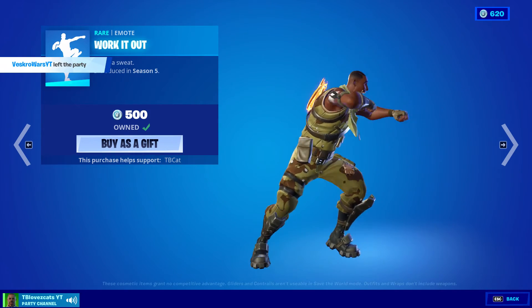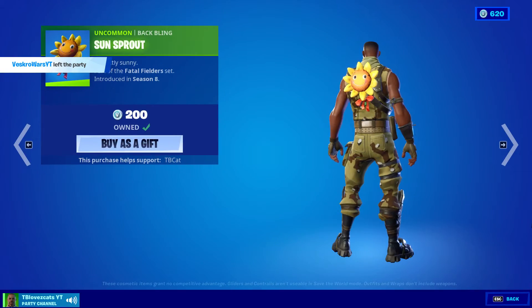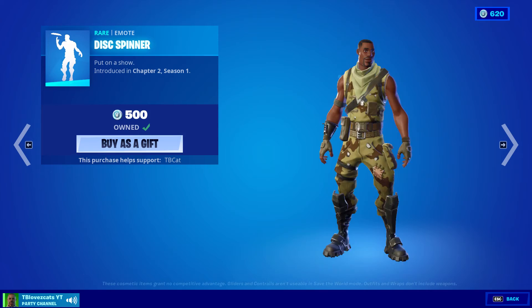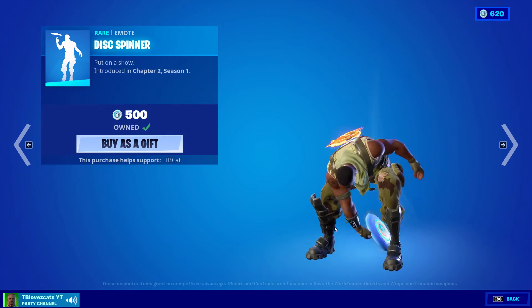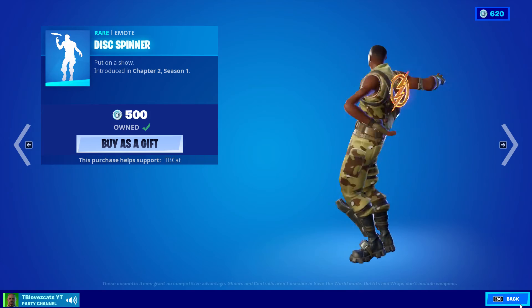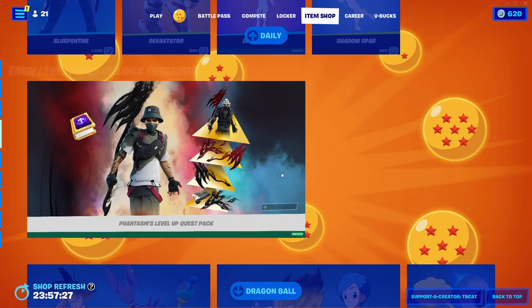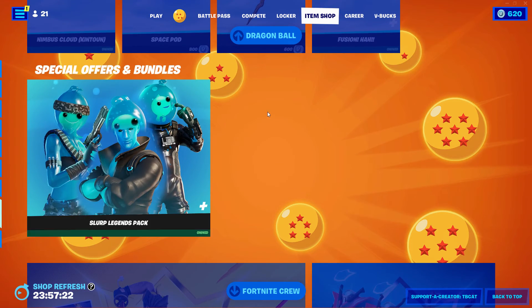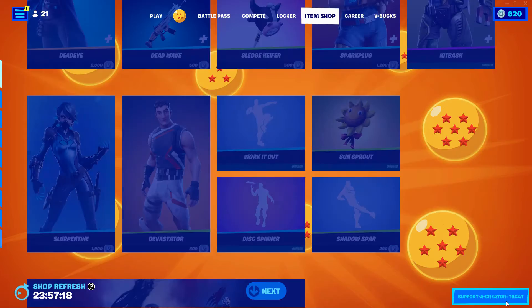Sunsprout, Shadow Spar, Disc Spinner — this is a really good one. Phantasm's Level Up Pack of course, Dragon Ball Z stuff is still here, Slurp Poisons Pack, a bunch of other packs as well, and the Fortnite Crew at the bottom.